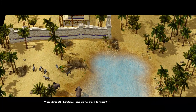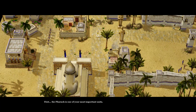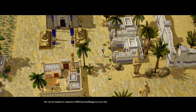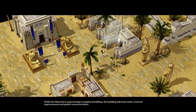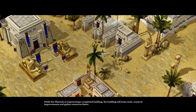When playing the Egyptians, there are two things to remember. First, the pharaoh is one of your most important units. He can be tasked to empower different buildings in your city. While the pharaoh is empowering a completed building, the building will train units, research improvements, and gather resources faster.